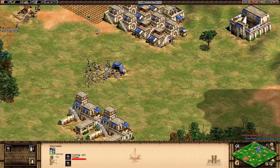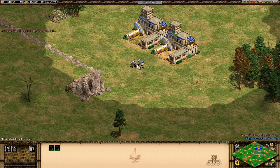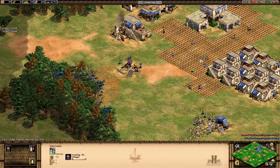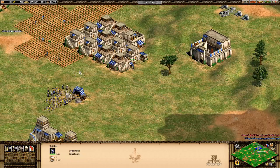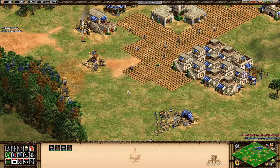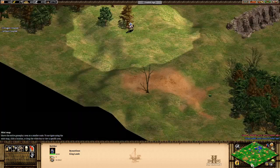I'm really low on food so I'll queue up farms. Keep making units, keep making villagers. Our army got wiped out but that's fine - we did some damage and I already have a small army forming again. He might be going for that relic so I'll put some units over there. Continuously making villagers, making farms, building houses.